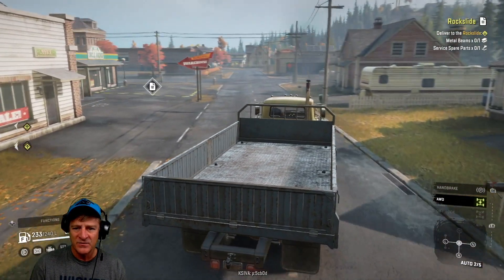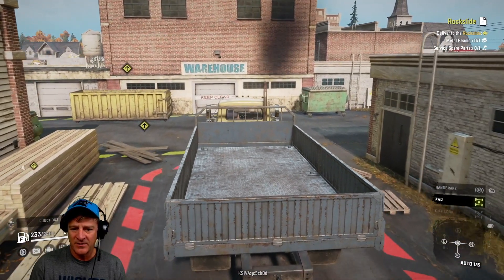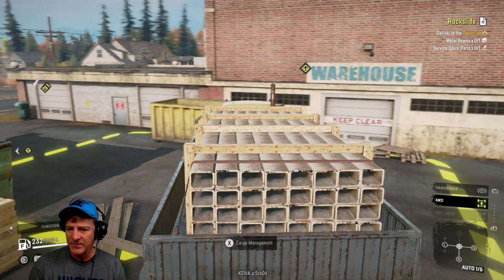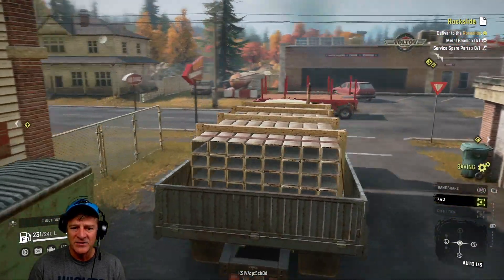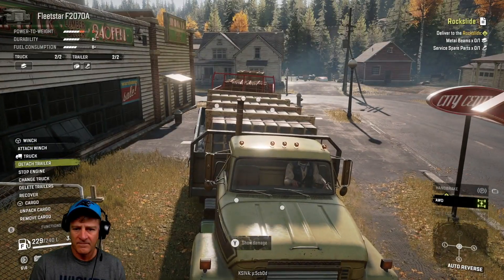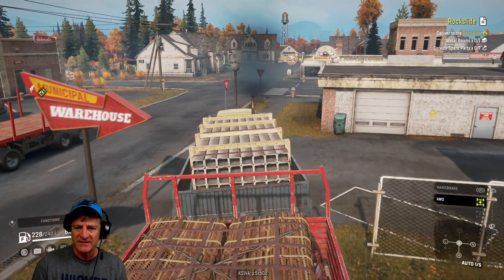For the rock slide mission we need metal beams — we can buy those in town — it'll cost us $150 to load them up automatically. And we need service parts, and there's a trailer right here with service parts on it. The strategy is to detach the trailer and leave it there for a bit, then get the metal beams, and pick up the service parts trailer and take everything over to the rock slide mission. Let's back in here, hook this trailer up, pull it out and get going. We're off to clear out this rock slide, our second mission of today.